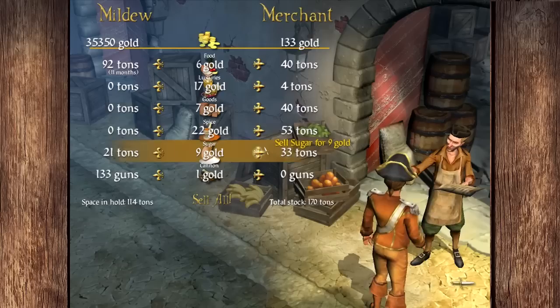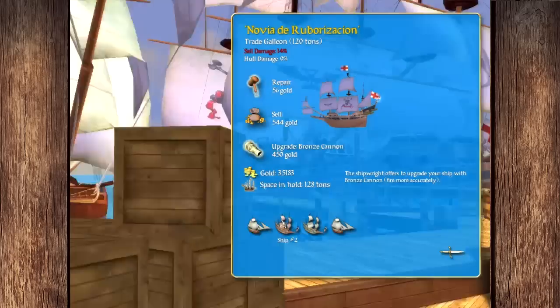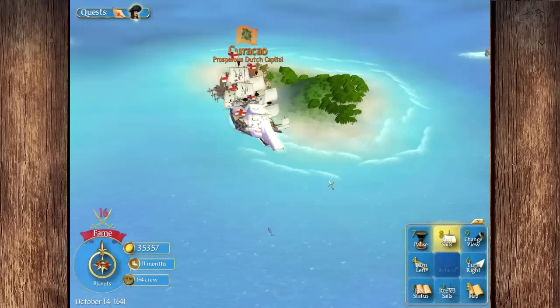Let's sell off some of this spice, because as we all know, the spice must flow. We've got enough food to last a little while. We're carrying way too much cargo at the moment so we're going to have to come up with some kind of solution to that problem. Let's repair the Molly Whopper — we'll throw bronze cannons on it. I'll keep the galleon, get rid of the sloop, and keep the other one.